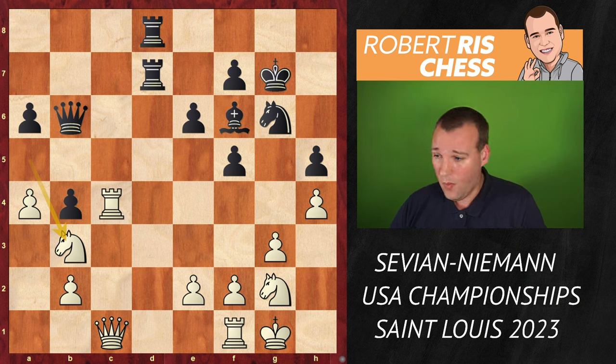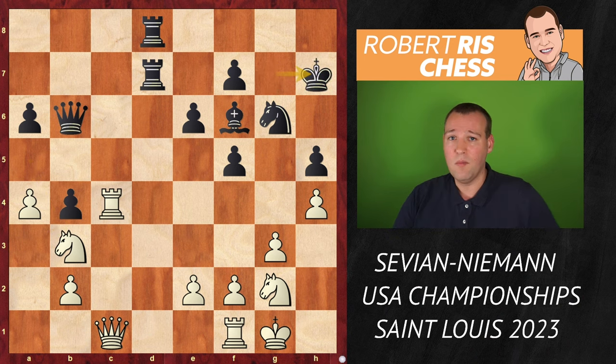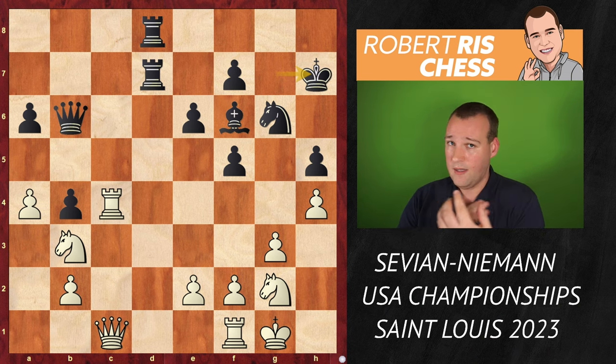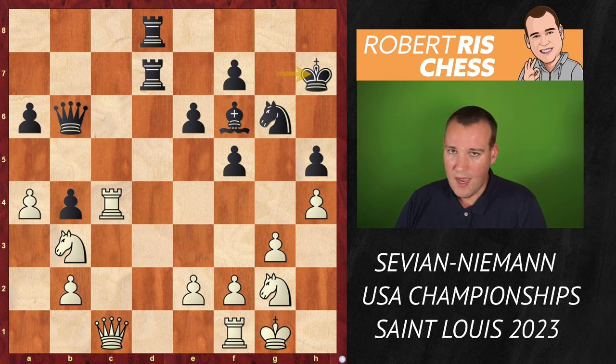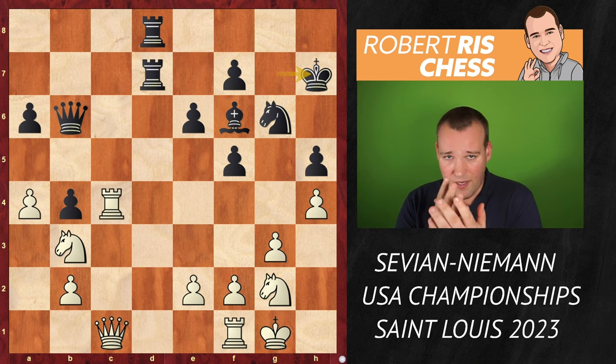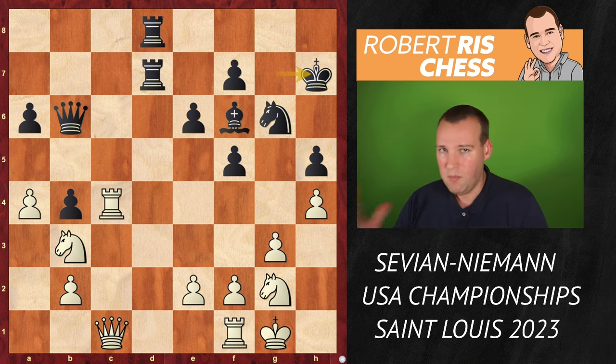Queen B8 can just be played again for the repetition. But Hans said no way — he's going to just make a waiting move, keep the game going. This move, king H7, to me has absolutely no meaning — it's just a really bizarre idea. If you follow the channel, you may remember the famous scandalous game between Vladimir Kramnik and Hans Niemann. In that game, Hans also played a very similar king move just to wait and keep the game going.